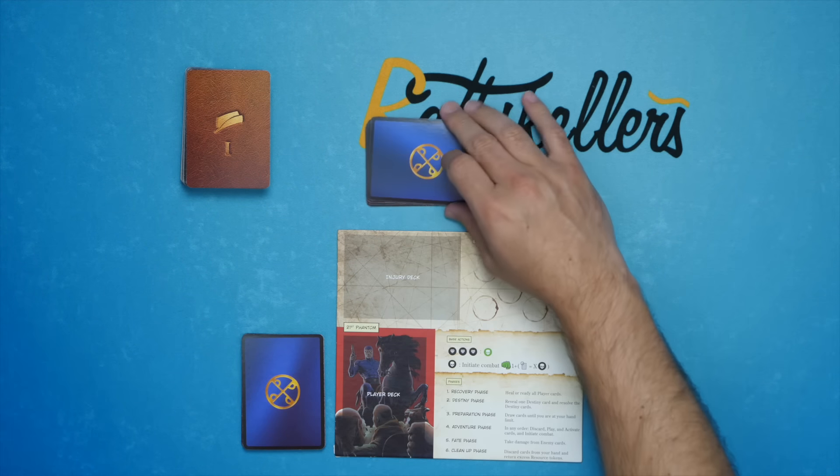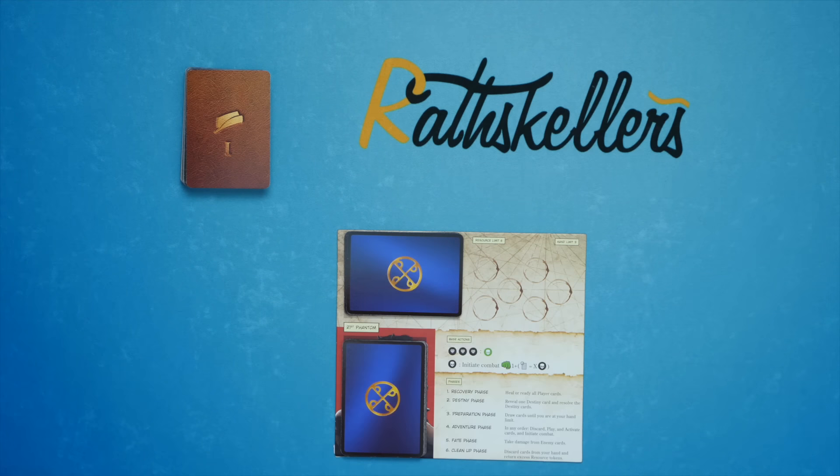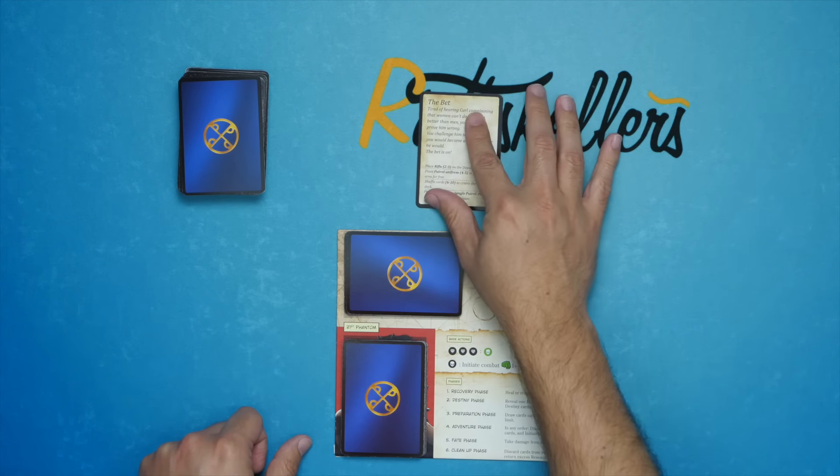Then you've got an injury deck, which you'll shuffle up and put right there. You've got your player deck, which will go right here, and then you are ready to begin. So to commence the game, we take the top cards, we reveal it, and we read it.